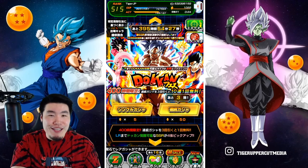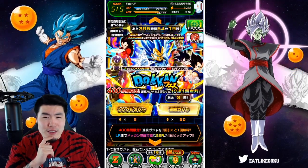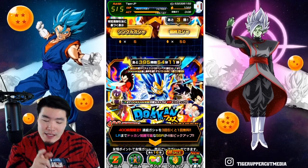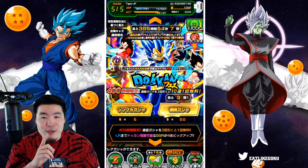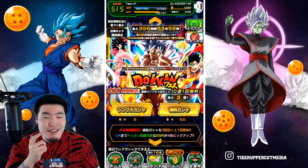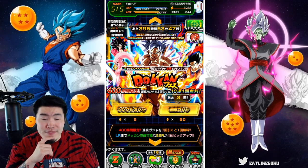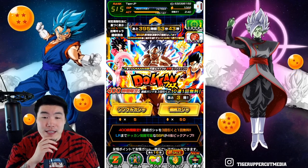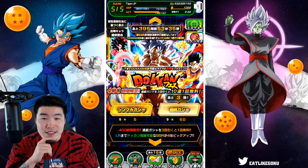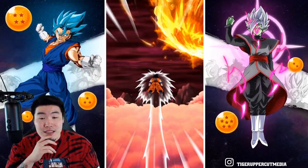I already got both Vegeta and Goku, but I really want dupes. The Vegeta banner is better for me since I don't have Super Vegito. But then again, I need Gohan, Super Saiyan 4, and Wu-Tang's as well. So maybe I should go for Goku instead. It's a tough call. I'm going to make an executive decision and go for MUI Goku — and Wu-Tang's is obviously amazing, so I wouldn't mind getting him as well.